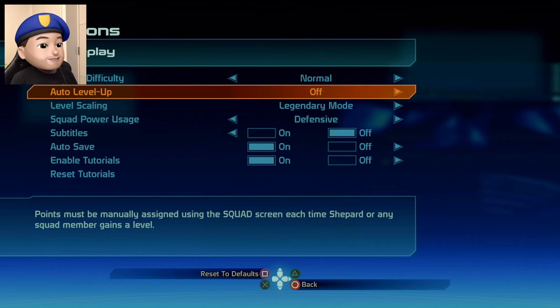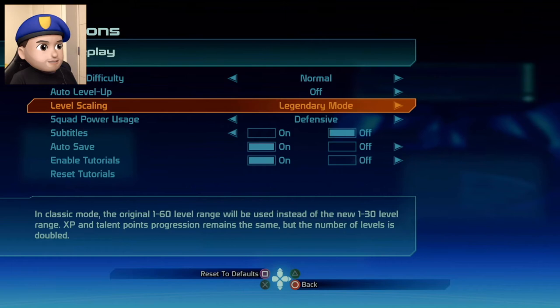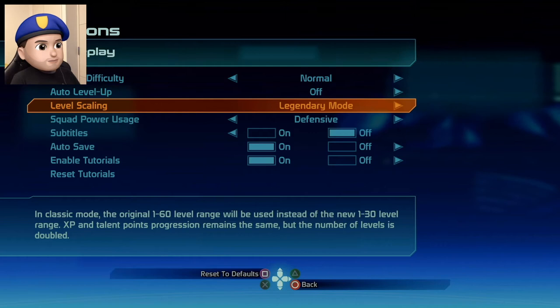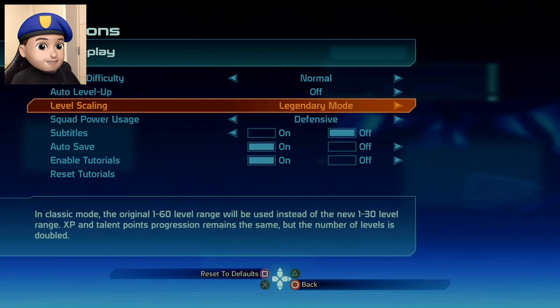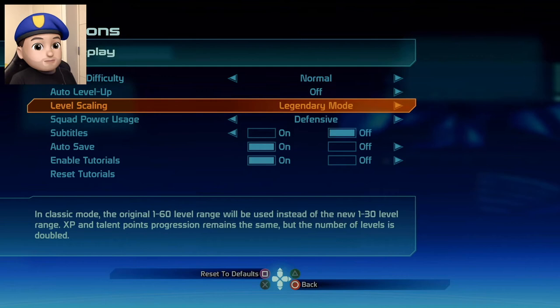Disable auto level up. Level scaling — I read a little bit about this before. In classic mode, the original 1 to 60 level range will be used instead of the new 1 to 30 level range. XP and talent points progression remains the same but the number of levels is doubled. From what I read, if we wanna maximize everybody's stats in a single playthrough, we should leave this in legendary mode. So I'll leave it as such.